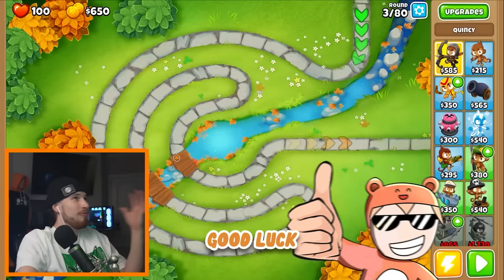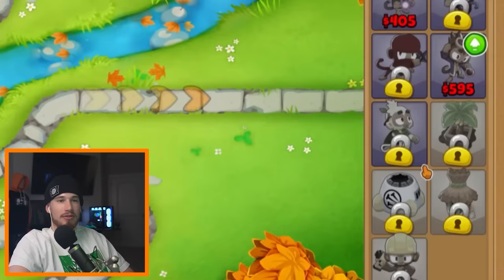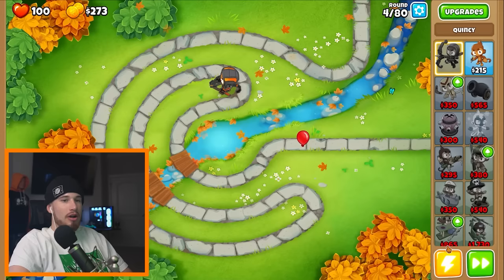I'm going to put this guy right here — this is actually a really good spot. We only have a couple more towers to unlock: banana farm, tack shooter, and I think the engineer. I already have one leak! Hard's a little harder — a little difficult. Everything's a little more expensive.